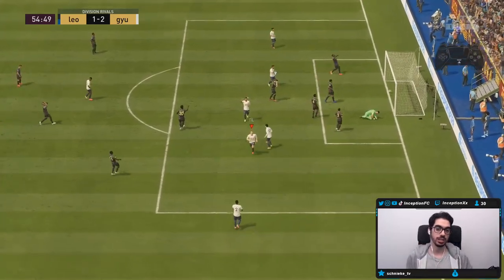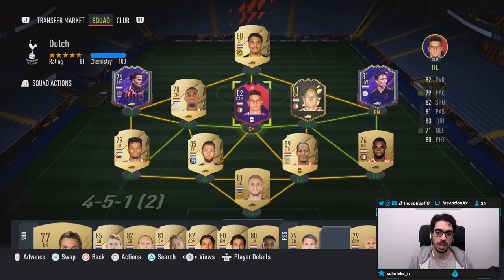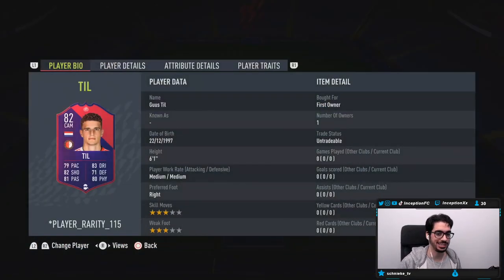Welcome to another video. We have the second Player of the Month card to review today and it is going to be for the new Till card. With Till, we're taking a look at a card who is six foot one, medium-medium work rates, right footed, three-star skills, three-star weak foot. By default, looking at his base card stats from pace, shooting and all that, it's a card you use mostly in the CDM or center mid position.